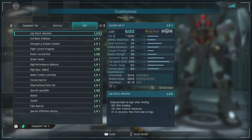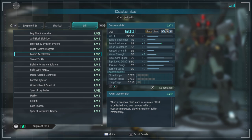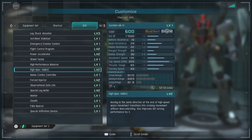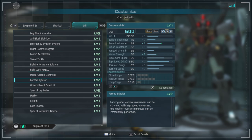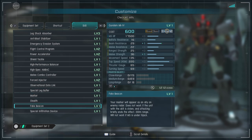For skills, we have leg shock absorber level 3, anti-blast stabilizer, emergency evasion system, flight control program level 2, power accelerator level 2, shield tackle, high performance balancers, high spec AMBAC, melee combo controller, forced injector level 2, observational data link, special leg buffer level 2, marker, stealth, and fake beacon.